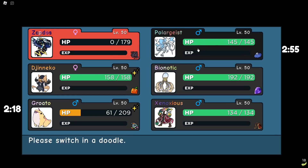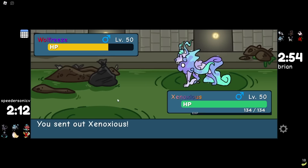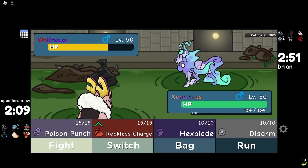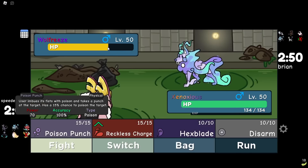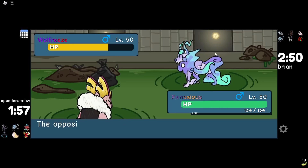They didn't actually take Spiky Thorn chip so my entire plan is going to fail. I need to go in and deal damage. They wouldn't sack Wolf Freeze because they never one-shot Xenoxious. My question is: do I Poison Punch or Reckless? If I Poison Punch I don't think it's going to kill and that would leave me in a weak spot. I can still beat Polar Geist with Growado so I need that to work out. I'm going to Reckless — I think I still kill even after minus two.